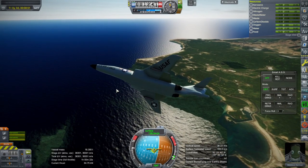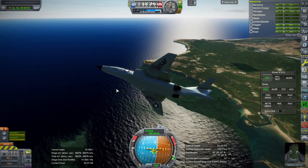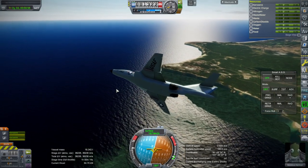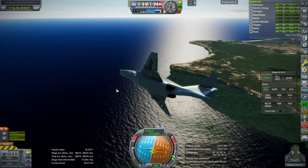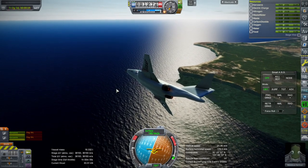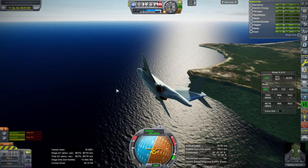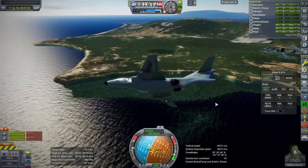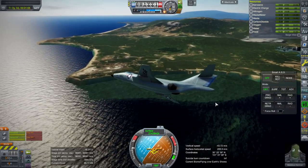I'm going to link it in the video description. It's an additional zip file to my existing terrains pack, which contains Edwards and Boca Chica. So there's one zip file for Edwards and Boca Chica, and there'll be a separate zip file for Tanegashima. Tanegashima is not that big because I didn't have very high resolution textures for it.